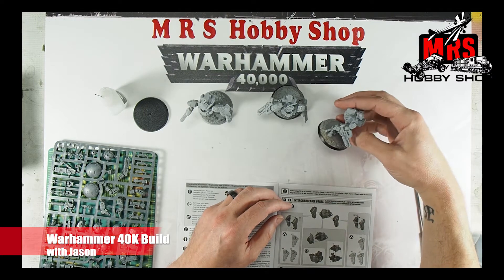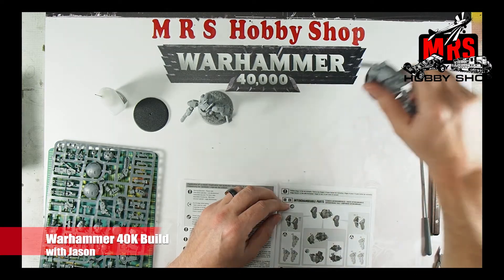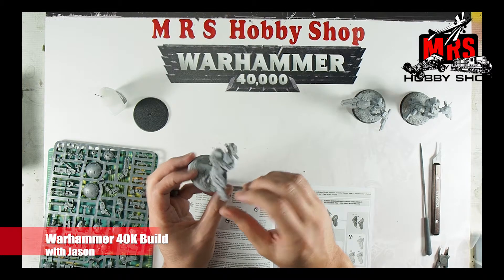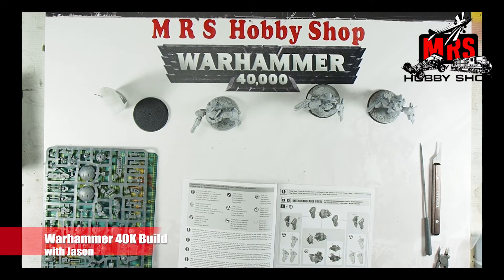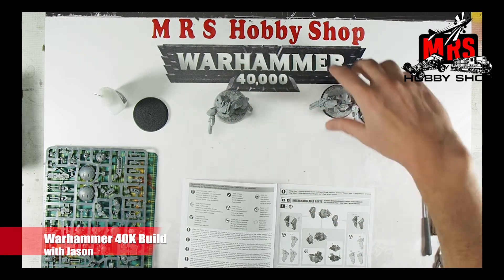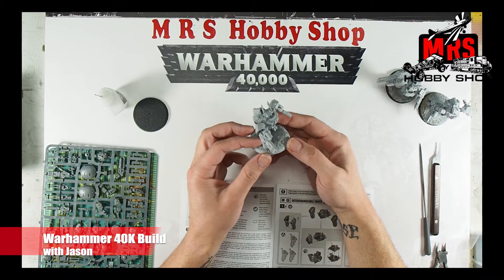The way I've constructed my crisis suit team is I've got three of them with flamethrowers, three with fusion blasters, and three with burst cannons. Actually, the Apocalypse box only comes with six crisis suits, not nine — but I already had some of my own, so I made three teams of three of the same: three flame, three fusion, and three burst.